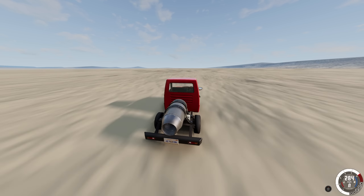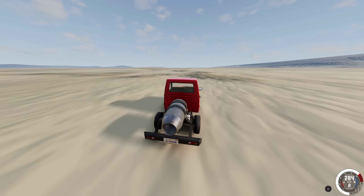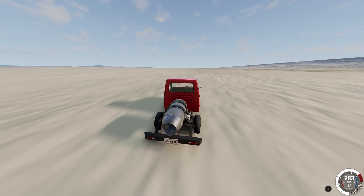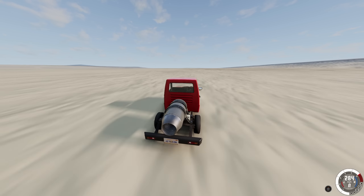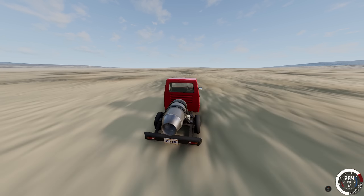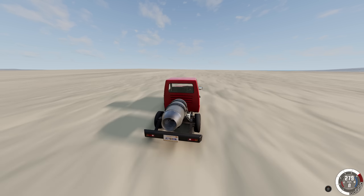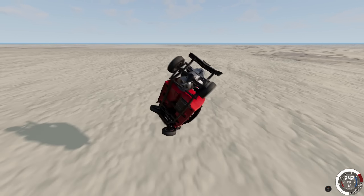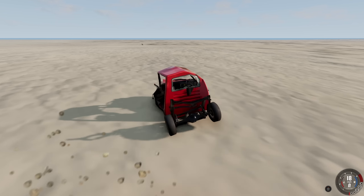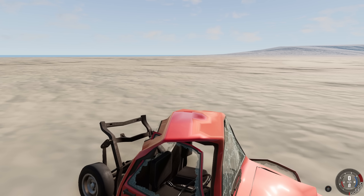We're gonna be ground into paste if we ever hit something out here. 283, 284 — not bad. I didn't know it was this flat for this long — I thought there'd be at least some bumps. We're gonna reach the end of the map! Let's get the flyby camera — oh my god. Aerodynamics just not flipping us — oh oh oh! I think we've reached the end. We were almost flying — we are flying! Oh jesus, we lost the engine. And also, how did I not run out of gas? This thing's a little absurd, isn't it?